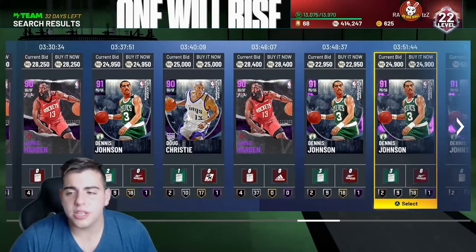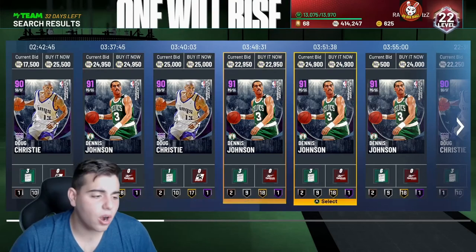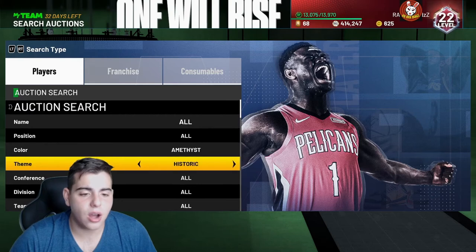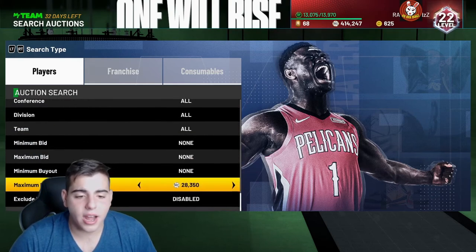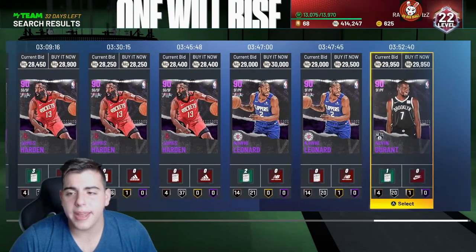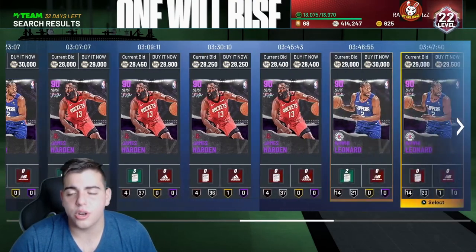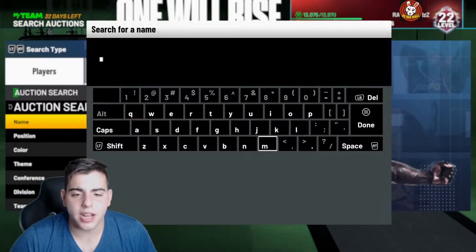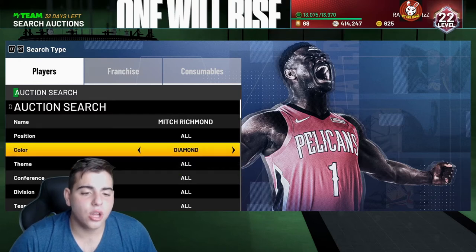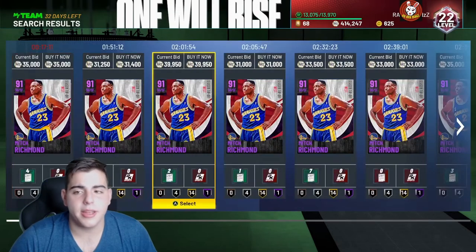Amethyst cards — Mitch Richmond, Richard Jefferson, Doug Christie, all the Amethyst 20s — they're up like triple right now, way too expensive. You could have made mad MT off Kawhi Leonard, Harden, Kevin Durant. I sold them all for $29,000, got all of them for $21,000 and under — easy money. Yesterday, Mitch Richmond — I sold them for $35,000 MT, got them for $16,000 on Friday. This is literally the easiest way to make MT.